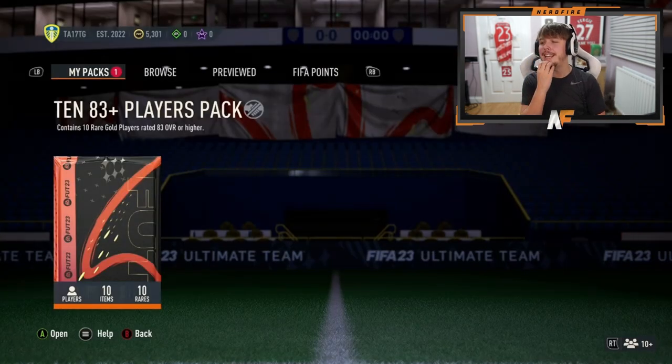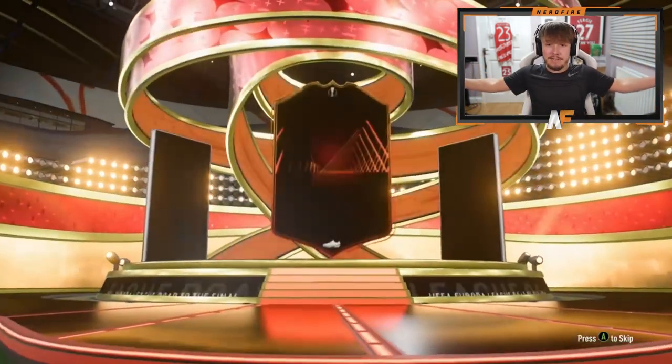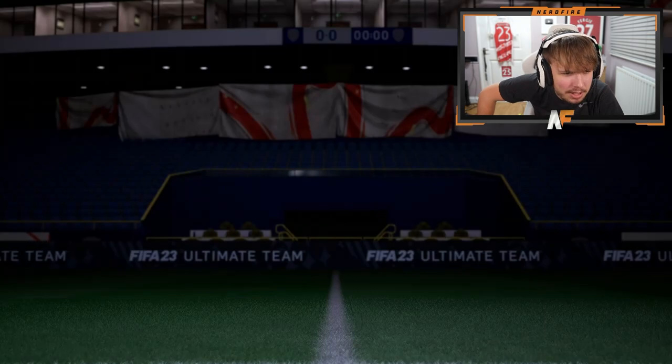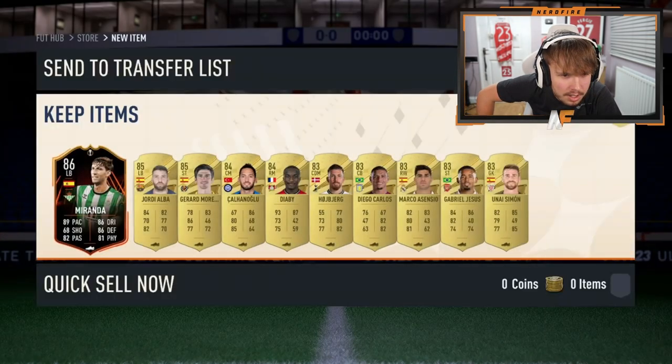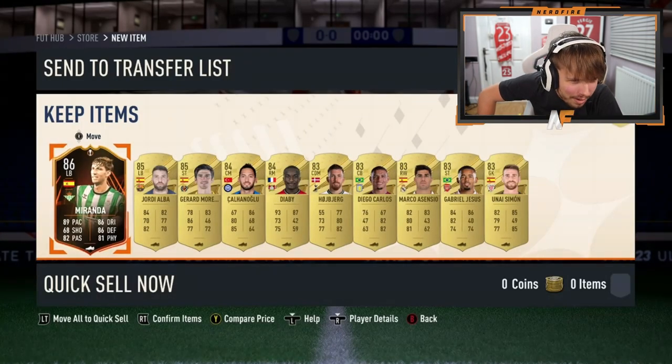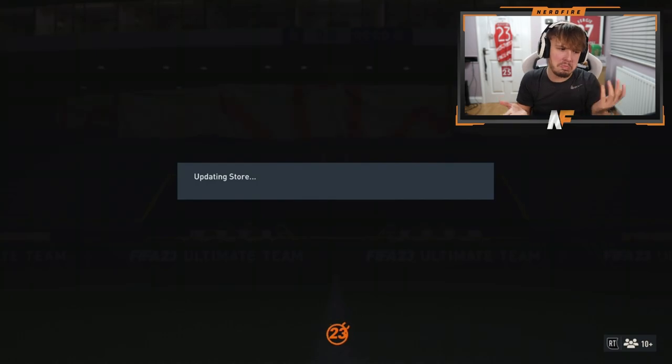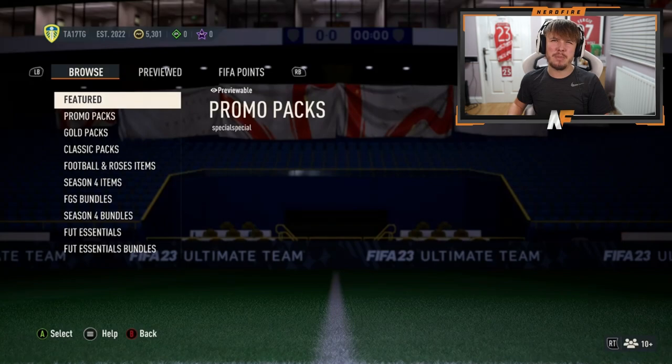Mr. Tyler in the house. Here we go. Can we actually see a Road to the Final? Are they actually even in these packs? We can - they are in packs! I was about to say Ferran Torres but it's not even him - it's a Spanish left back. One walkout. That card actually looks really good: 89 pace, 86 defending, 86 dribbling, and 81 physical. It's actually a pretty solid left back, but only one walkout - kind of disappointing.